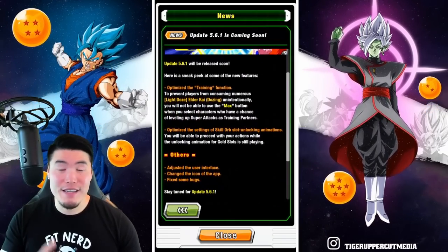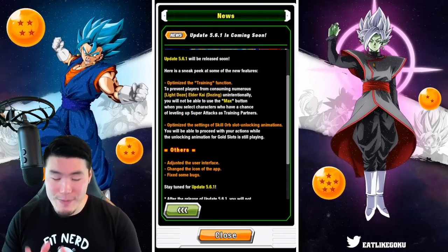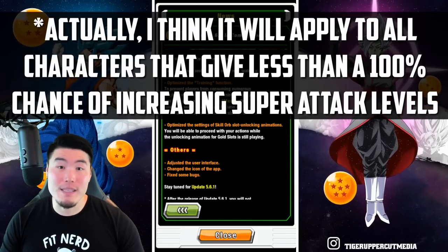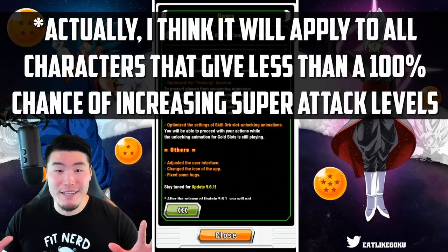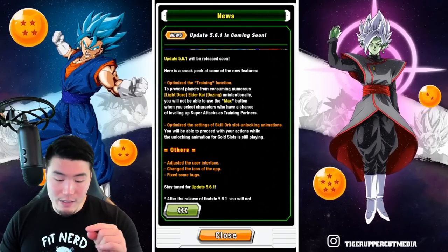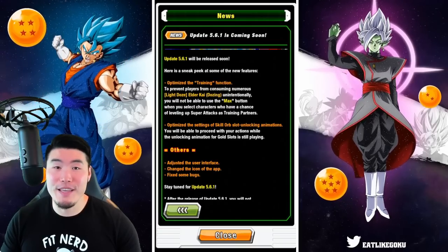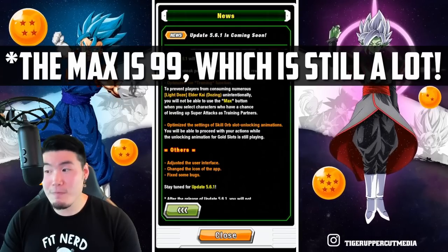So there are two big things we're getting from this update. The first one is an optimization of the training function, specifically for the Sleepy Guys. In case you guys didn't know, right now, if you tried to train a unit with Sleepy Guys and you clicked the max button, it literally will set all of your Sleepy Guys in your inventory. And of course, if you catch it in time, you can just click cancel and set a specific number. But let's say you don't catch it — you click max and you had like 200 Sleepy Guys in your inventory — it will literally use all of those Sleepy Guys, which would really suck.